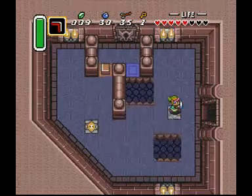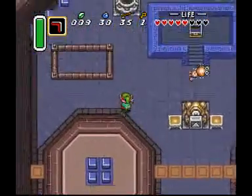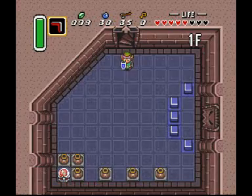This is the boss door, which we can't exit yet. So let's just drop down and head right over here — hey, a locked door! What are the odds? Let's go down the stairs now, because Link is that awesome.